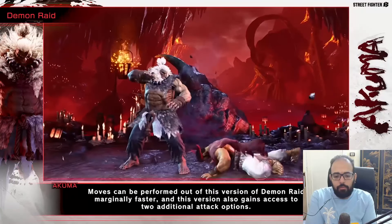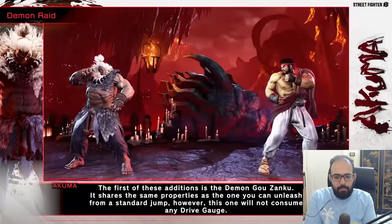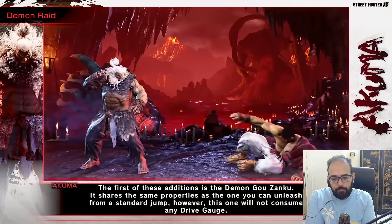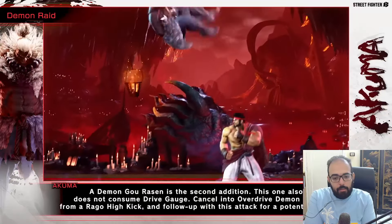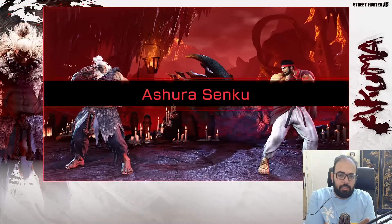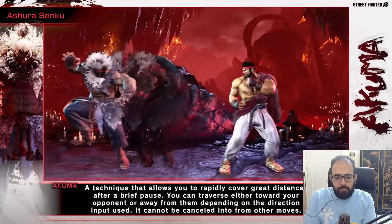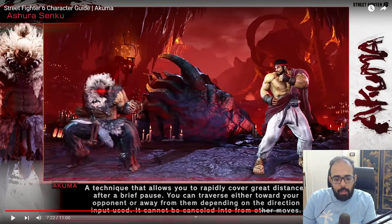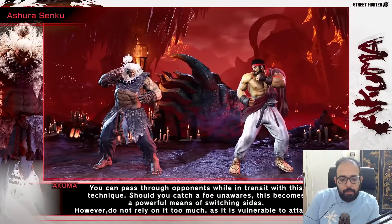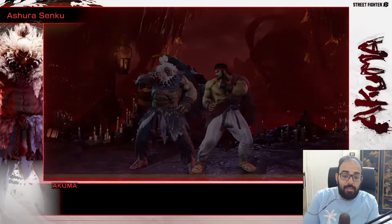The OD demon flip even tracks — it takes you right to the opponent and is faster when you're further away. It also gets access to two additional attacks: an enhanced OD fireball and a tatsu that leads to a ground bounce. So he gets the OD versions of both tatsu and fireball out of OD demon flip. Ashura Senku is the teleport — it covers great distance and you can pass through the opponent to switch sides.